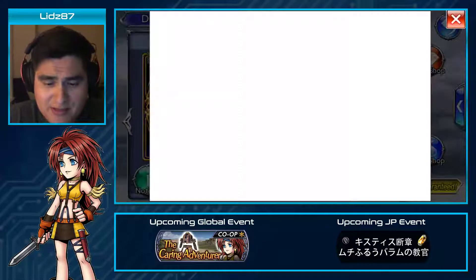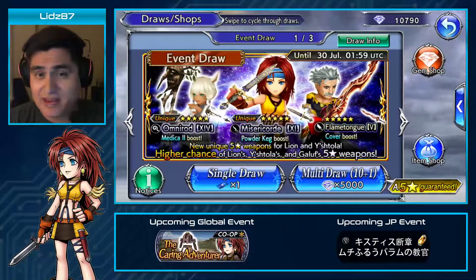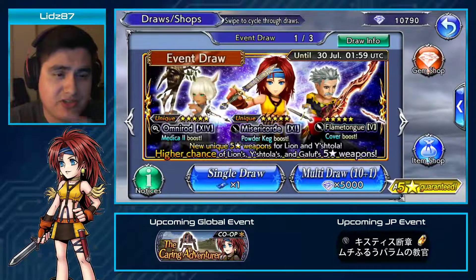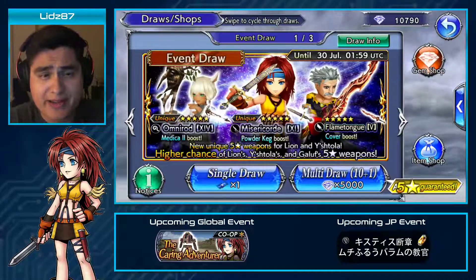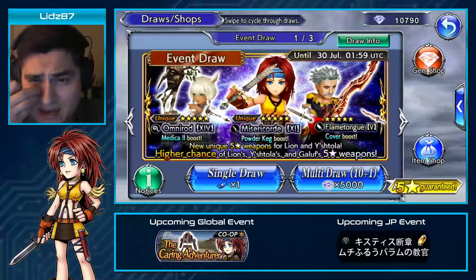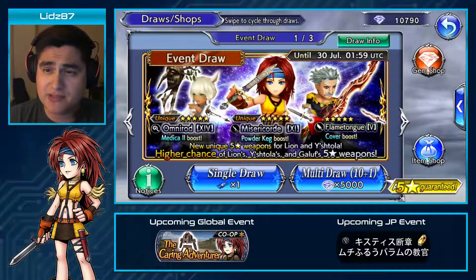Let me find out what her abilities do — I haven't gotten the unit yet. Her first ability is Sneak Attack: a melee brave attack that deals extra damage when attacking an enemy not targeting self, guaranteed hit. Her second ability is Powder Keg: a ranged brave attack, target three turns defense down one, deals extra damage when attacking an enemy not targeting self, guaranteed hit. The guaranteed hit means it can hit even through evasive abilities.